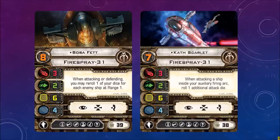Cath Scarlet, Fire Spray 31. When attacking a ship inside your auxiliary firing arc — the backside — roll one additional attack die. So while most of the time you're going to keep your front to enemy ships, Cath Scarlet likes to keep her backside to enemy ships. Pilot skill 7, cost of 38.